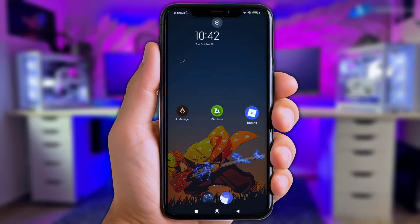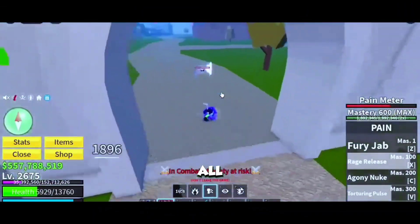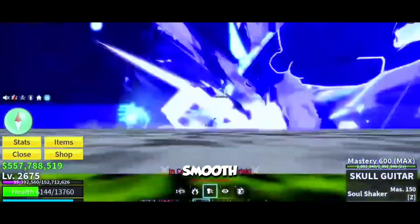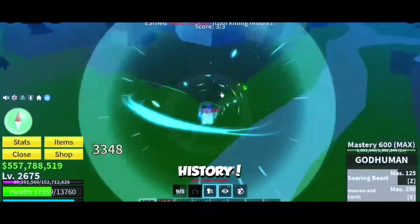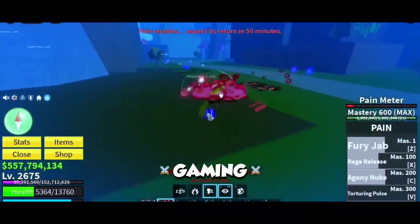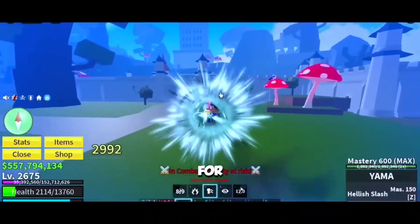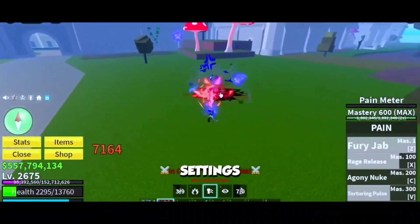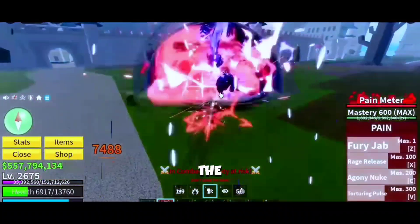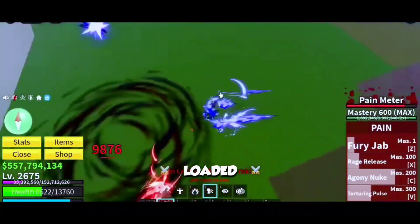Once everything is set up, start logging into your favorite game and see how it runs. Once this is all set up, your games will run so smooth you'll forget what lag even feels like. Frame drops? Gone. Stutters? History. It's like your phone just transformed into a pro-level gaming beast. And don't worry, this method is completely safe — no need for root access, no fancy permissions, nothing complicated. Just enable a few settings inside Axe Manager, load up the Celestial Game OPT plugin, tweak your setup, and boom — you're locked, loaded, and ready to roll.